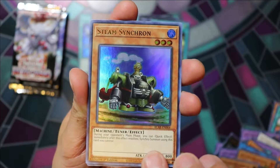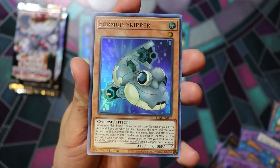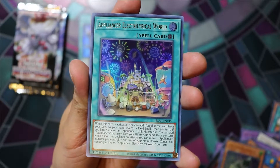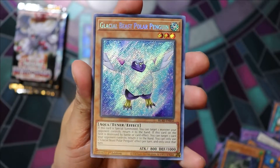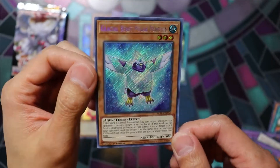Steam Synchron, Invoked Elysium, Formud Skipper, Appliancer Electrolyrical World, Glacial Beast Polar Penguin. He looks cool.